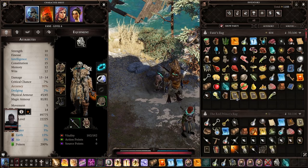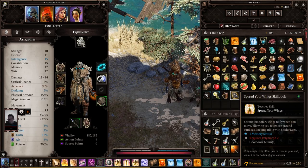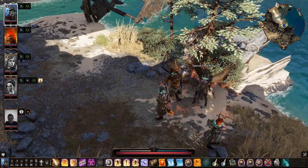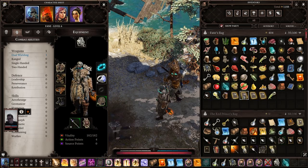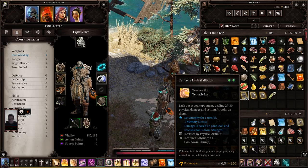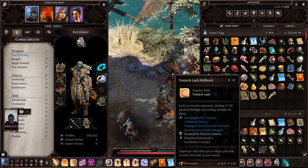The important thing here is that Luckless bought some skill books. I got Spread Your Wings - you can sprout temporary wings to fly when you move, allowing you to ignore ground surfaces. Incompatible with spider legs. I need Polymorph 2 for that, so that's going to be on the next level. We're about halfway. Tentacle Lash: lash out at your opponent, dealing 27 to 30 physical damage and setting Atrophy on them, resisted by physical armor. I got you that one because I think you can do that in real life, right? Tentacle Lash? Yeah, with my manticle.